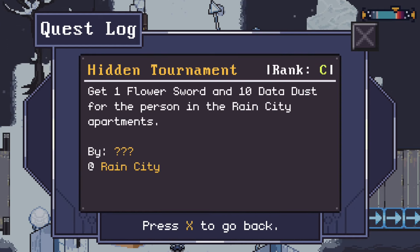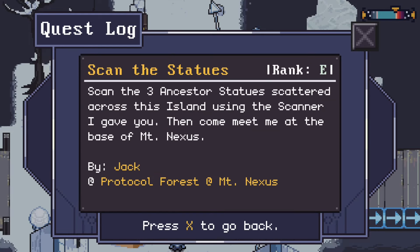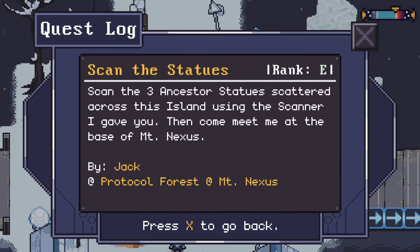We've also got a hidden tournament quest — get one flower sword and ten data dust for the person in Rain City apartments. I don't believe we can go back to Rain City; that's where we came from. And there's the scan quest: scan the three ancestor statues scattered around the island using the scanner, then meet at the base of Mount Nexus.